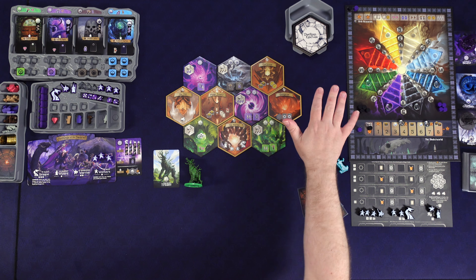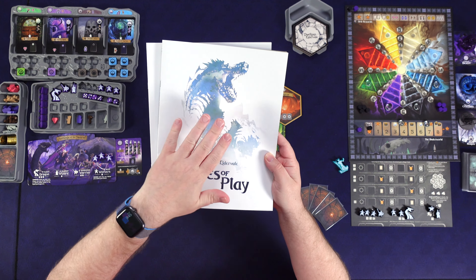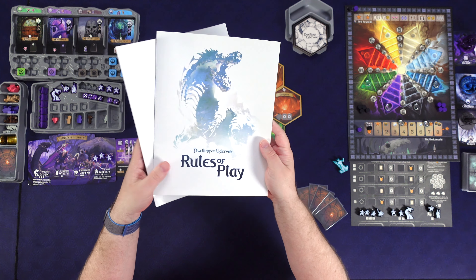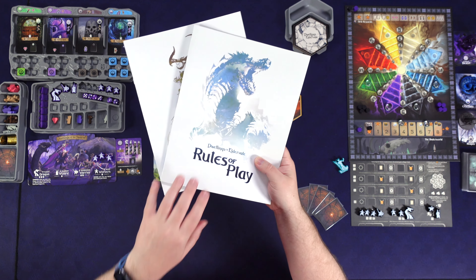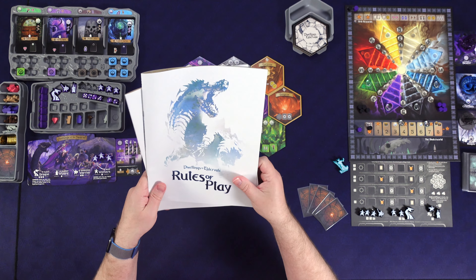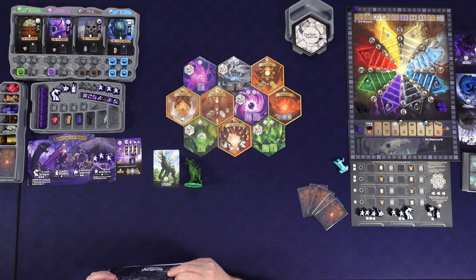Welcome down to the table everyone — we have everything laid out for our solo game of Dwellings of Eldervale. I just have to say, I love when I open this for the first time — the watercolor art of the monsters is phenomenal. If they did a version just of the art, I might have to trade this out and get that. Man, that would be fantastic. I love the art otherwise, but this just pops so much. Just love it.